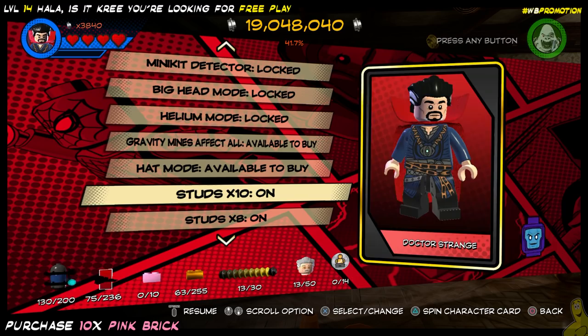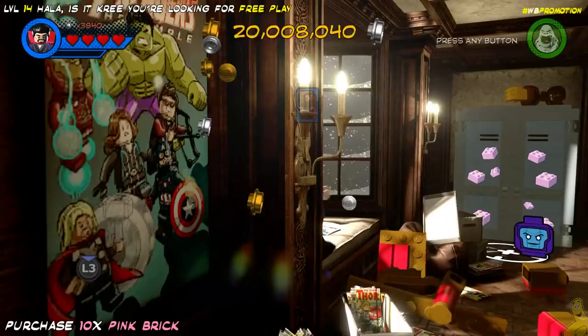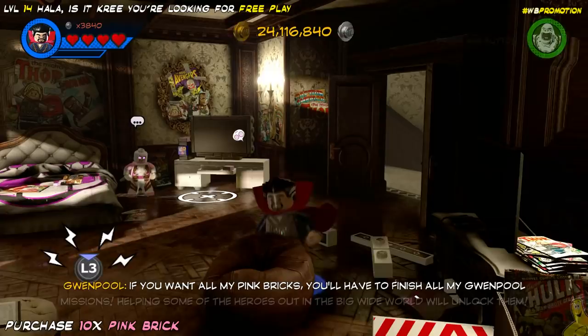A lot of you ask how I get so much stud so quickly. It's because of these red and pink brick stud multipliers over the games that help us out. In this case, it's pink bricks — most of the time it's the red ones. We do a few butt slams to grab a few studs on the way out.